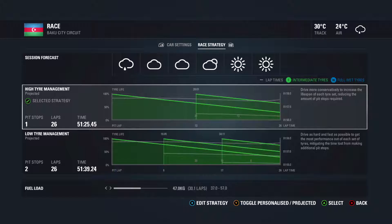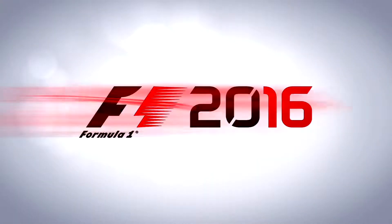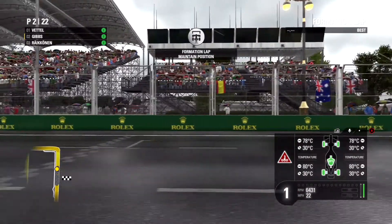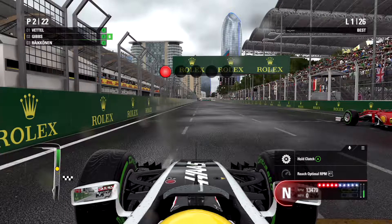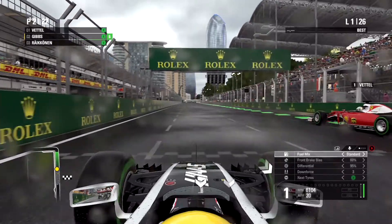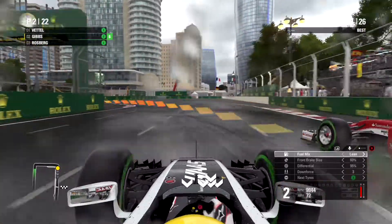Set up for the formation lap. Waiting for the grid to form up. Here come the lights — five lights, lights out and away we go. Poor average start, but Vettel also got a poor start and dropped to third, so we've got the lead of the European Grand Prix. Looking at the replay, Rosberg got a very nice start and went up the inside of Vettel, who went wide into turn one. We cut to lap eight — it's dried out very quickly.